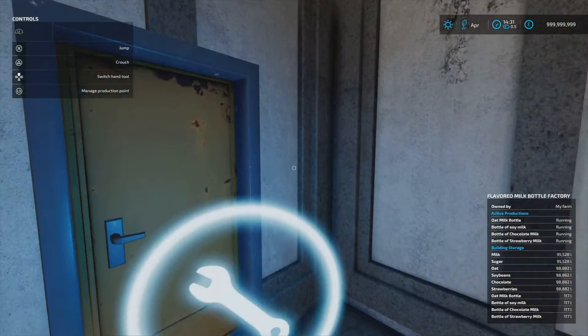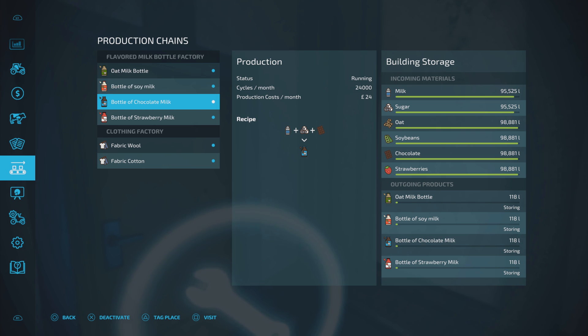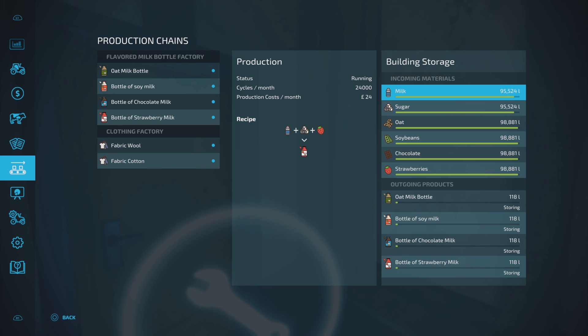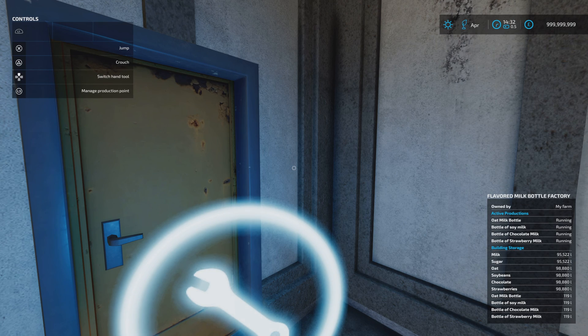The building takes 100,000 litres of each product: milk, sugar, oats, soybean, chocolate and strawberries. Because each recipe is one of each and gives you one bottle out, with high cycles per month it still takes a little while, but you'll get a few pallets over the course of a day. Oat milk requires milk, sugar and oats. Soy milk needs milk, sugar and soybean. Then milk, sugar and chocolate, and milk, sugar and strawberry. You can set it to storing, selling or distributing, depending on whether compatible storage points are available.